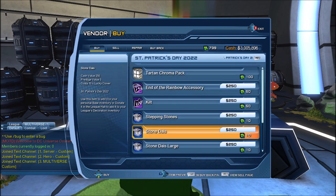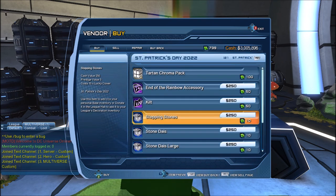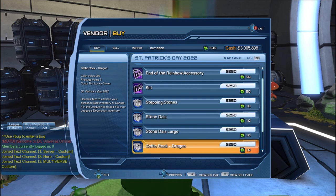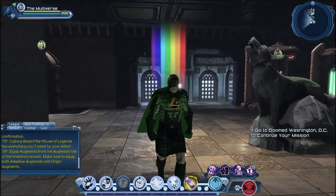I'll show the base items in one of my layers — it'll make more sense. There are six new base items: the Stepping Stone, the Stone Dies, the Stone Dies Large, the Celtic Rock Dragon, the Celtic Rock Wolf, and the Bagpipe.